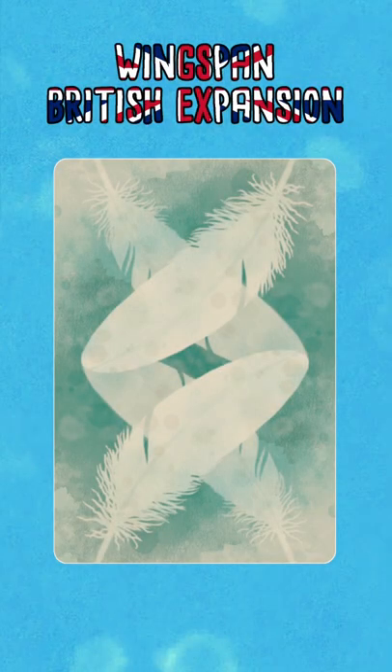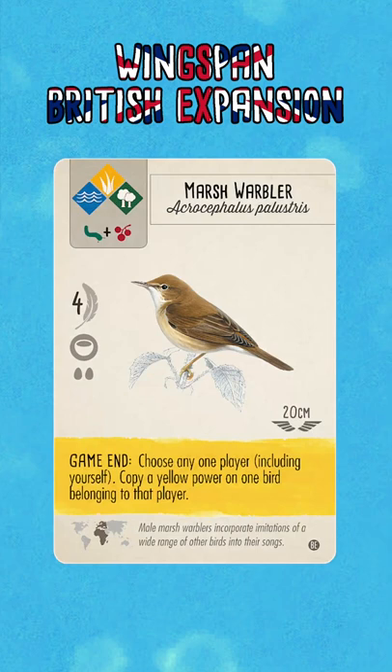Hello and welcome to Winging It! Today's custom bird that we're going to take a look at is the Marsh Warbler. At game end, choose any one player, including yourself, and copy a yellow power on one bird belonging to that player.